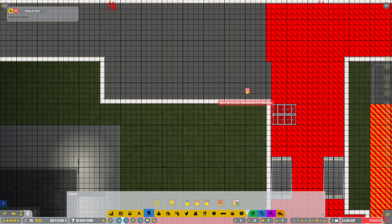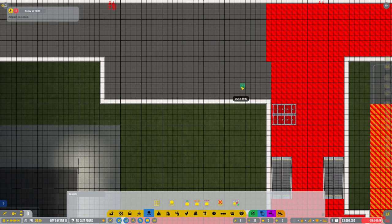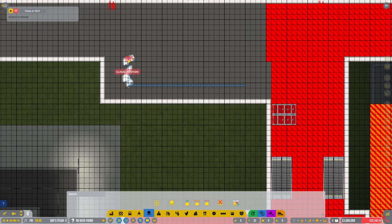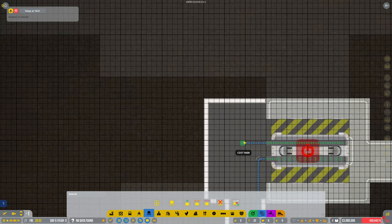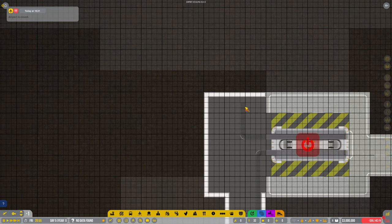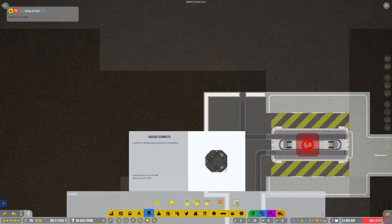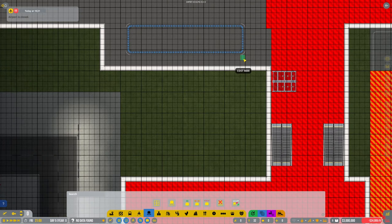One on each side — only because this is just for the two international gates we're going to have. We need to hook up this. Move that wall — die wall! Some baggage just like that again. Let's go across here somewhere and then come up here.